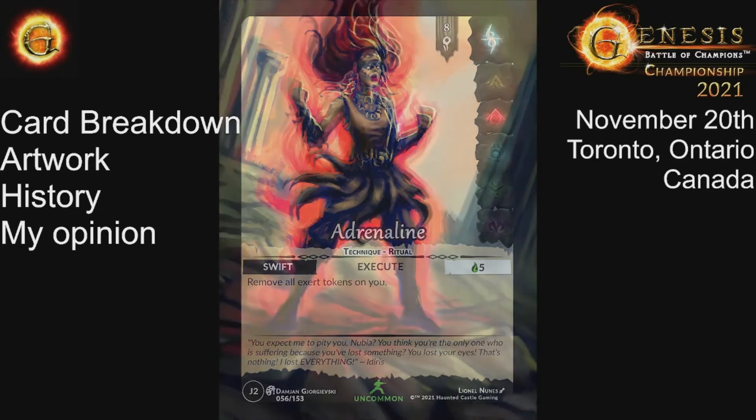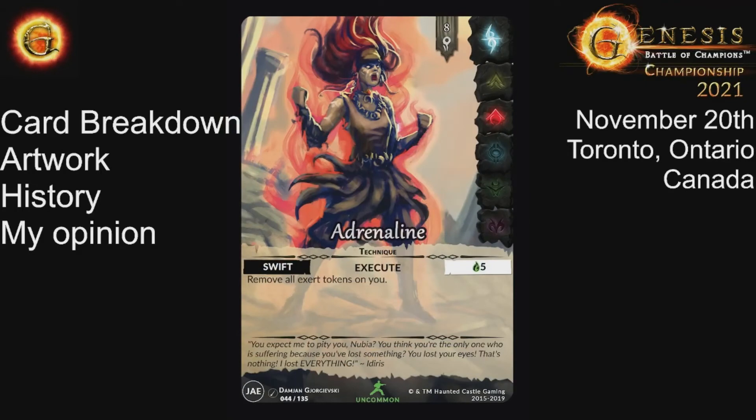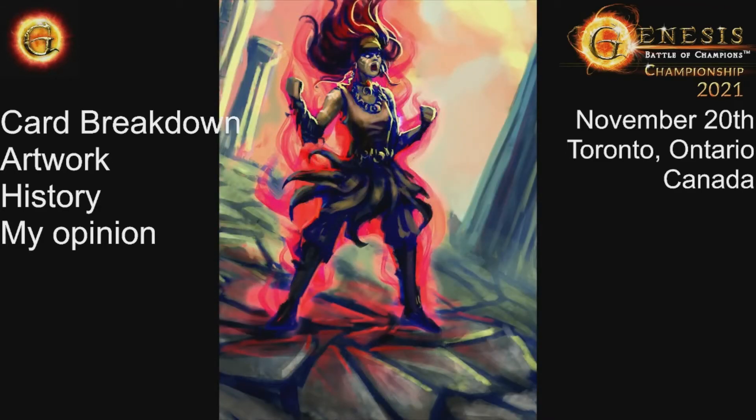So you can't use Adrenaline in that case to get a second turn. You can use it to do more swift abilities — if you have a Thrust in hand, or Foresight of the Ancient, or something like that, you can use Adrenaline to gain that advantage. But you can't use it to gain another turn. Where Adrenaline does help is if you go first: you take your turn, exert yourself, your opponent goes, and then during your opponent's end phase you play Adrenaline removing your exert token and then get another turn after that.